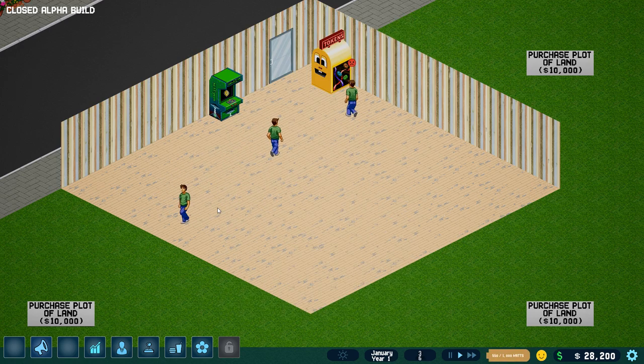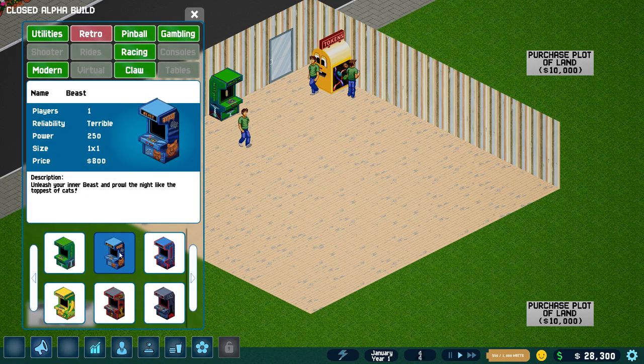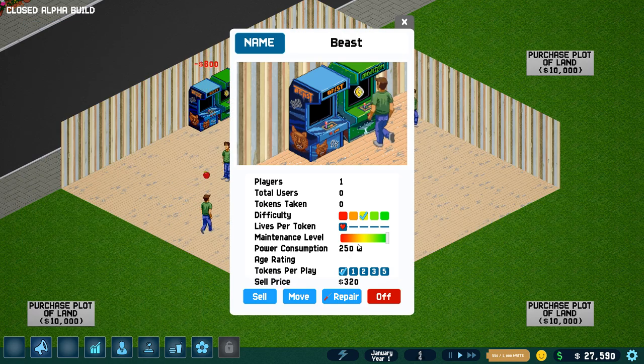We've got the green shirt guy — brought his brothers. Let's put in a Beast. It looks like we'll be able to change the name of this thing later on, but it's not there yet. We can also change the difficulty and how many lives you get per token, and how many tokens it costs per play. It'll all be there eventually, but it's not there yet.